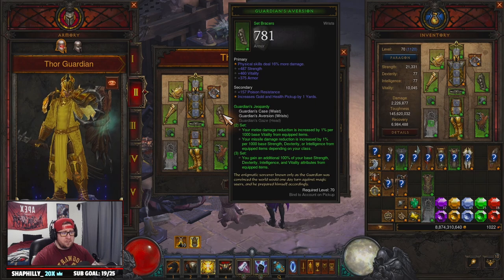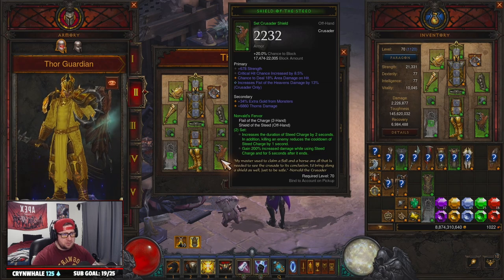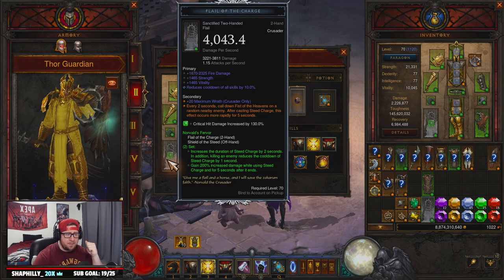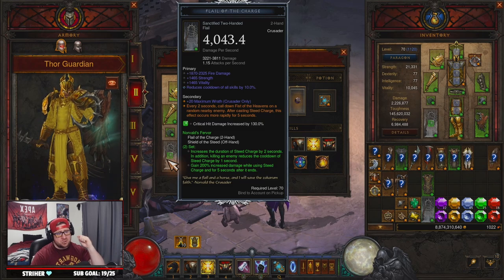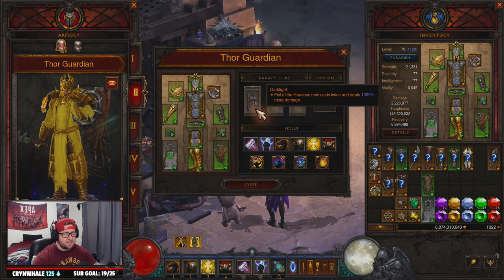Bracers — we want Lightning damage, Strength, Vitality, Armor. Rings — Crit Chance, Crit Damage, Strength; or change to Crit, Crit, Area Damage or Attack Speed. Shield — Strength, Crit Chance, Area Damage, Fist of Heavens damage. Weapon — the power calls down Fist of Heavens every two seconds on a random nearby enemy; the more you're in Steed Charge the more Fists of Heavens get called down. Preferred stats: Lightning damage, Strength, Vitality, Cooldown, and maximum Wrath.